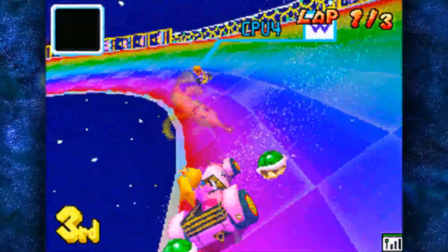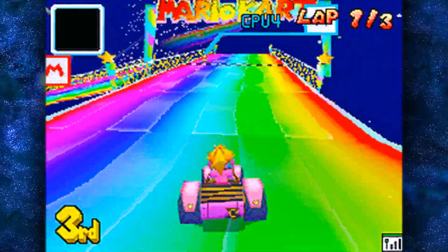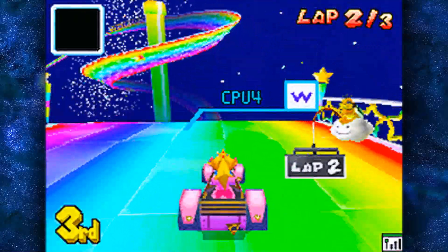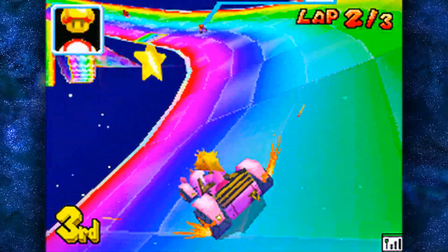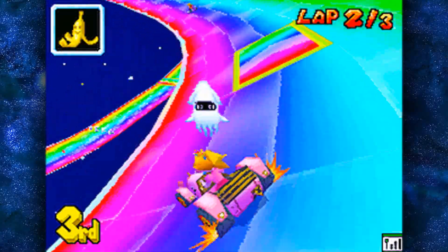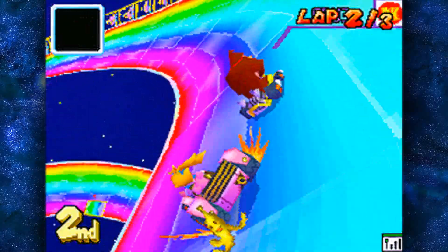Bullet Bill! Wario. The only problem with the Bullet Bill is whenever it ends, you better be hanging on to the direction you think. It leaves you off sometimes in the weirdest, most unfortunate spots. Most of the time you're just cruising along and then all of a sudden he drops you off like a sack of potatoes. Nick, everything you do is like a sack of potatoes.